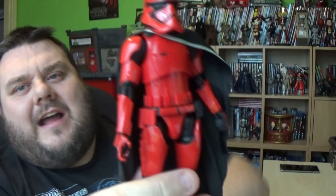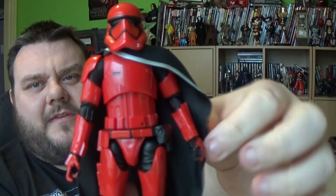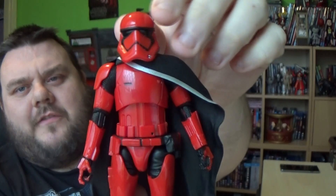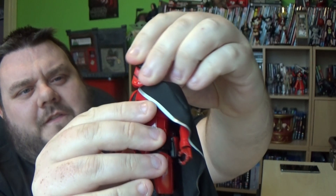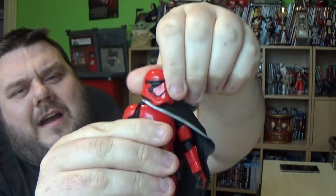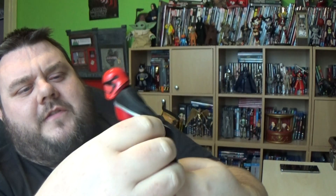Here is Captain Cardinal out of the packaging — really liking the cape on this one. He's got a nice silver band, which is what Captain Phasma also had on her cape. This guy would look very cool leading a bunch of red Stormtroopers. I need to buy some more First Order troopers so I can make a nice battalion of these guys.